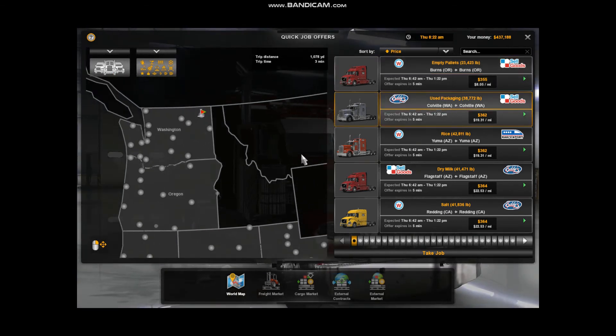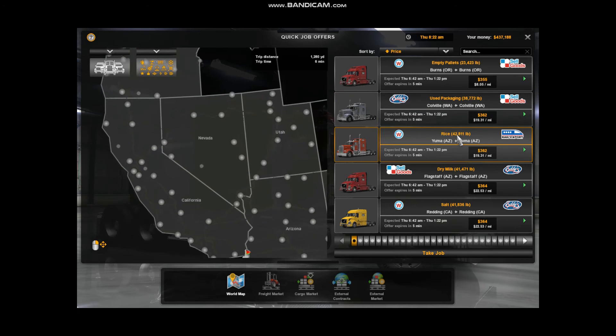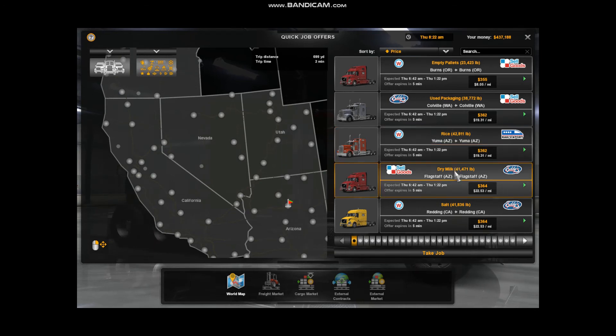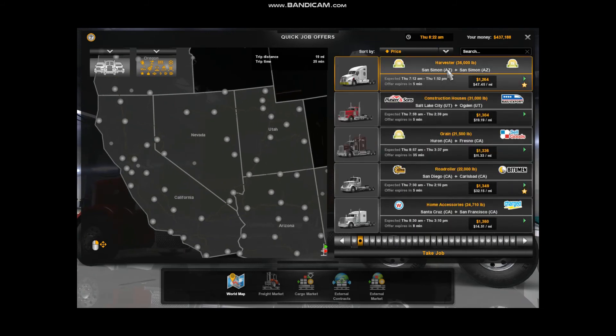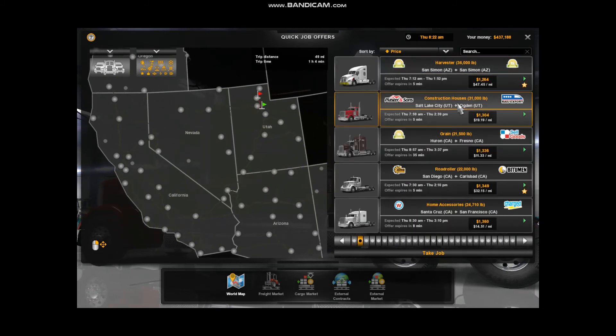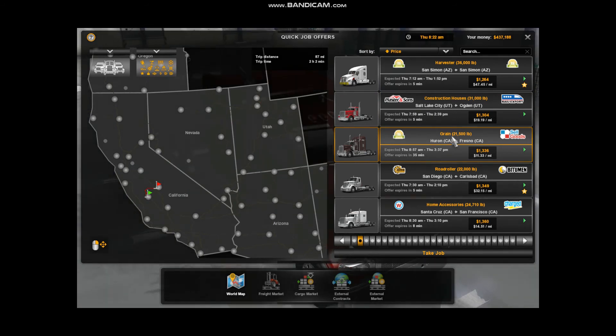There's a little 1,078 yards — wow, that's a long trip, might have to take a nap on that one. Whole 1,078 yards, take three minutes. Another one, 1,280 yards, that's going to take six minutes. Some 699 yards, 405 — a lot of short runs here today for some reason. Not sure what's going on. Oh, that's 19 miles, okay, we're getting there — some loads up to a thousand yards.